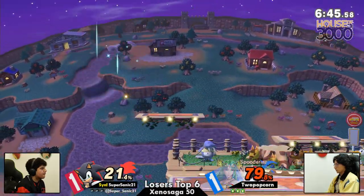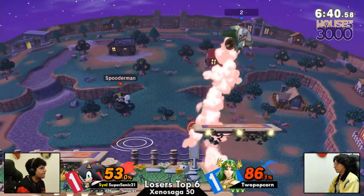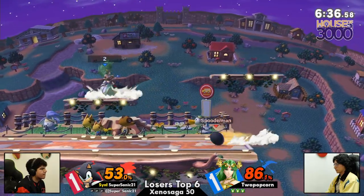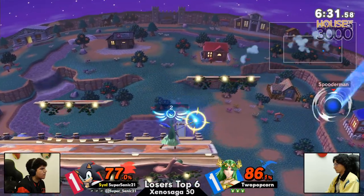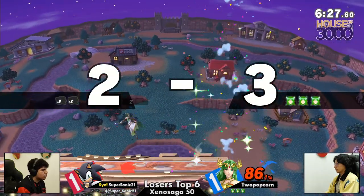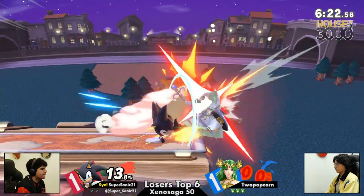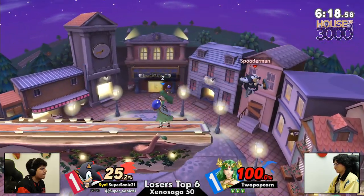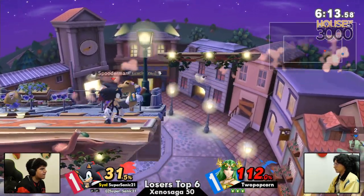Two Popcorn making the wrong decision there. Nice ledge work. I know Sonic was using this to maybe continue falling in the air with the platforms, but — that's a punish. Two Popcorn doesn't know, ladies and gentlemen. What a catch. I'm not — what a catch, ladies and gentlemen. I don't think this counter pick is going too well.